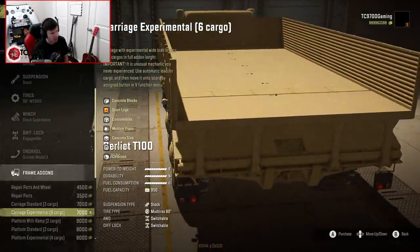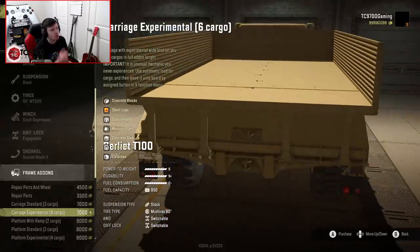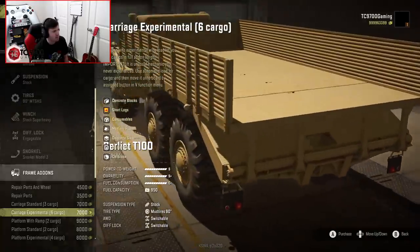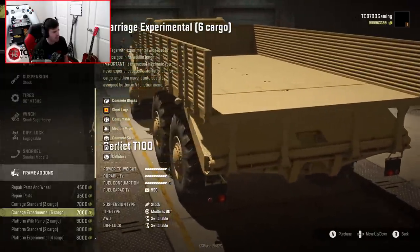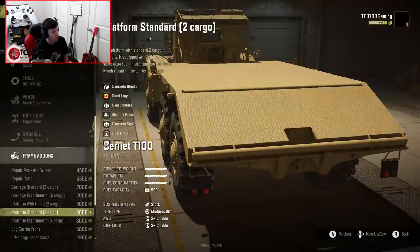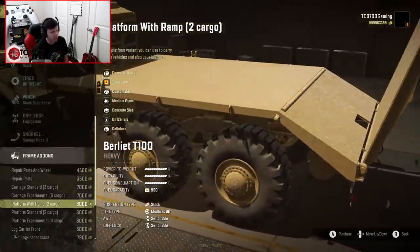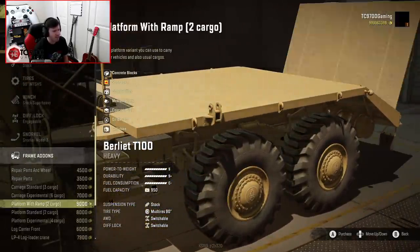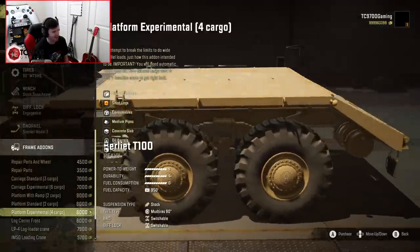Important — this is an unusual mechanic you've never experienced. Use automatic load for cargo and then move it onto board by assigned button in V function menu. We have a vehicle loader here — yo, that's so cool!